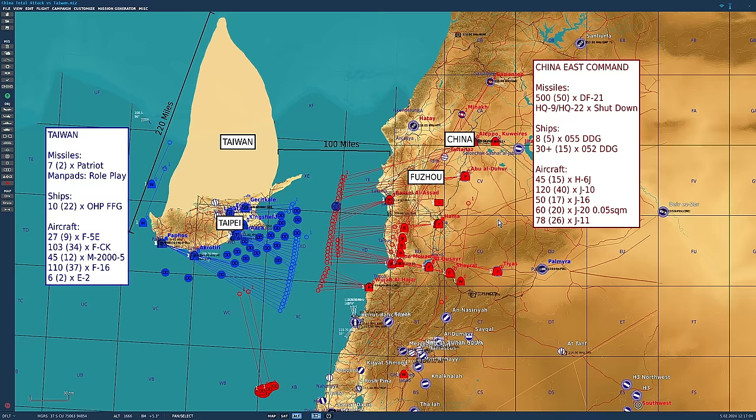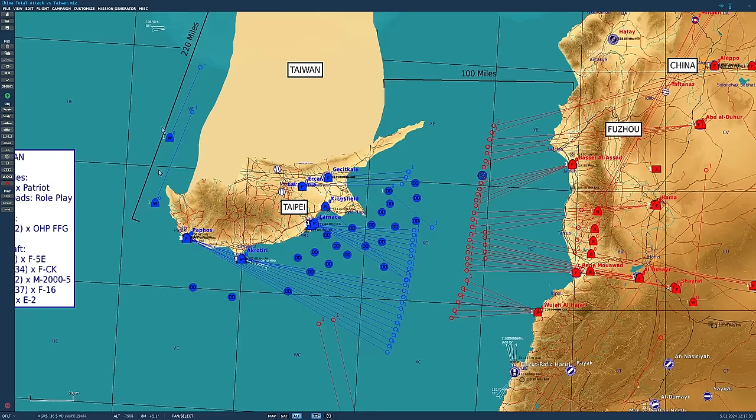On geography: everything has been rotated but is otherwise pretty much to scale — 100 miles across the strait, Taiwan 220 miles long. Taipei is here for reference, and Fuzhou on the Chinese side here.